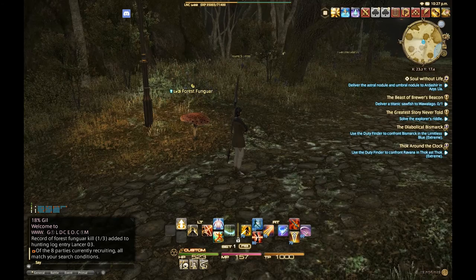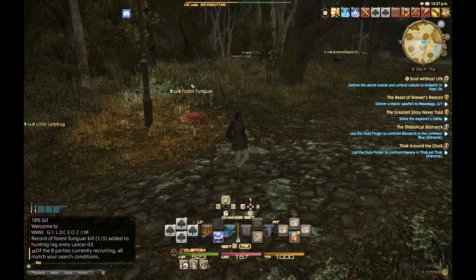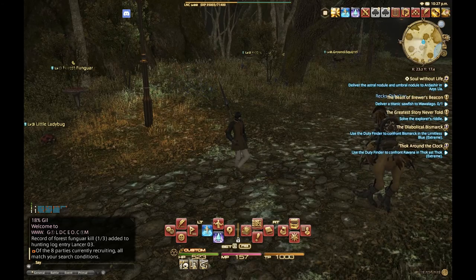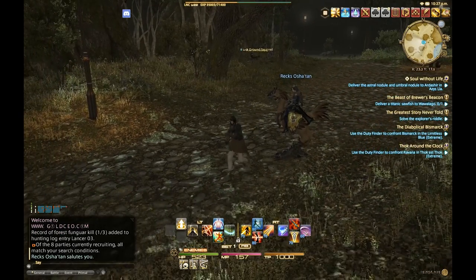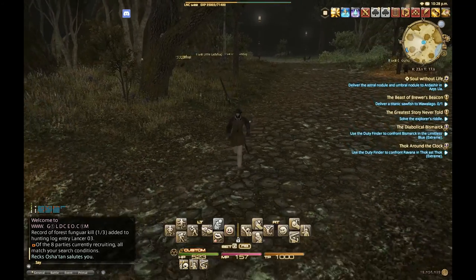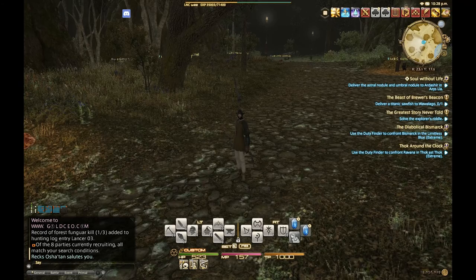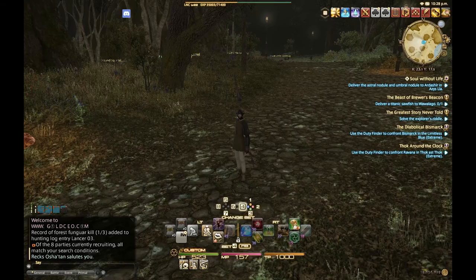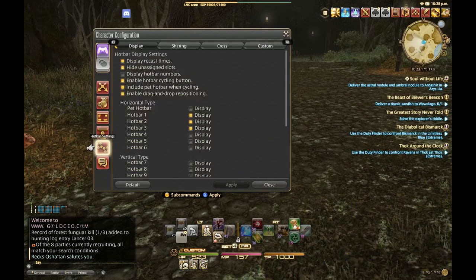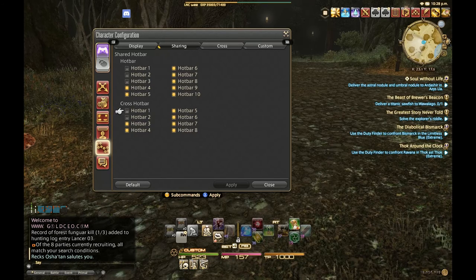Everything that's checked is shared. This gives you a lot of flexibility — if you have various things you always want access to, you can share those. The right bumper lets you cycle through each cross hotbar you have, and you have eight of them. You can specify what hotbars you'll cycle through, and it's different for when your weapon is drawn. So you can have a bunch of items listed there — across hotbar three, for example, I have various jobs and classes set up as well as macros shared across everybody. You don't have to configure eight hotbars every time you want to try a new class.